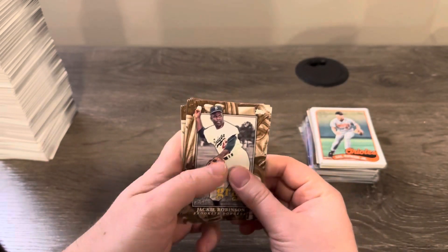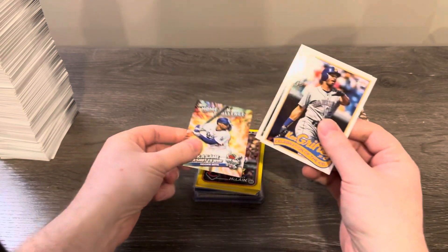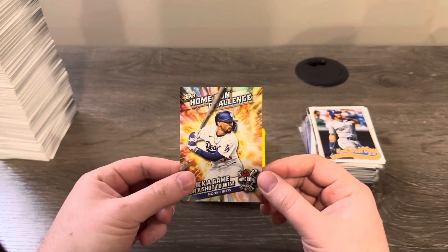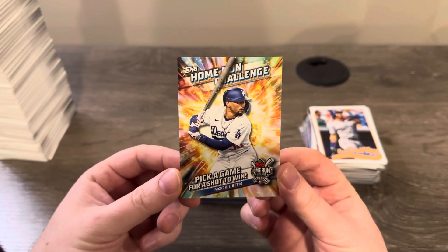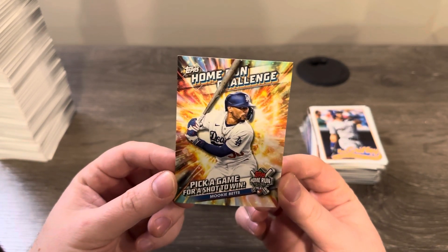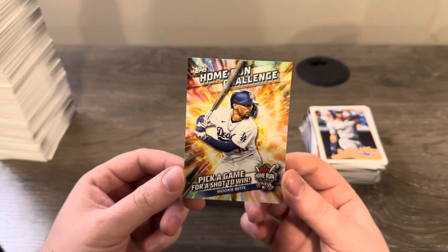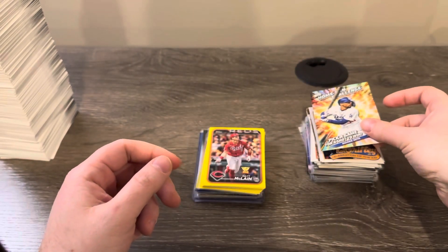We got a new insert called Grand Gamers - three of them: Clemente, Sandberg, and Jackie Robinson. We found two Celebration of the Kid cards for Ken Griffey Jr., one from the Mariners. We also got one home run challenge card - a Mookie - which I'm excited about. In 2022 I won a Juan Soto and in 2023 I won a Freddie Freeman home run challenge card out of about 50 submissions each year, so hopefully we'll have better luck this year.